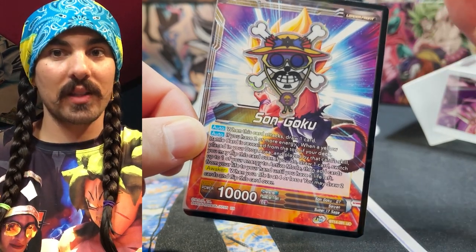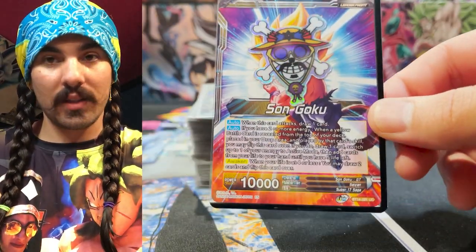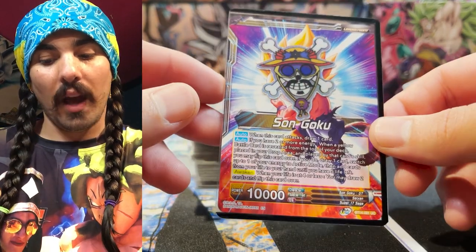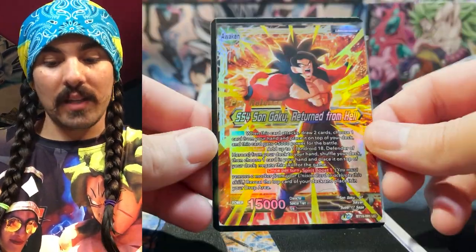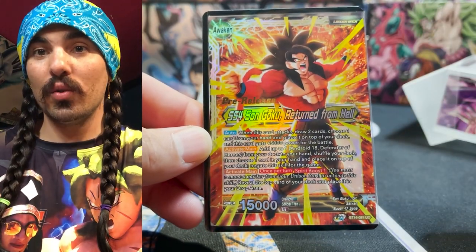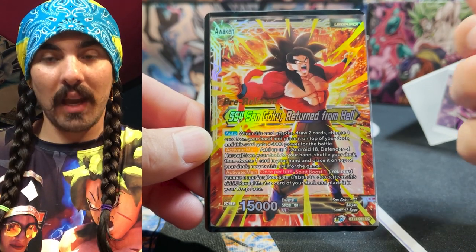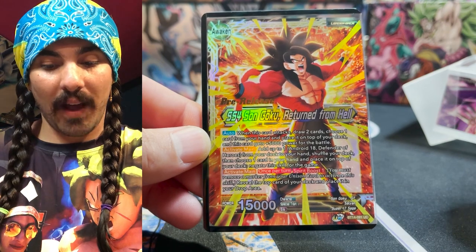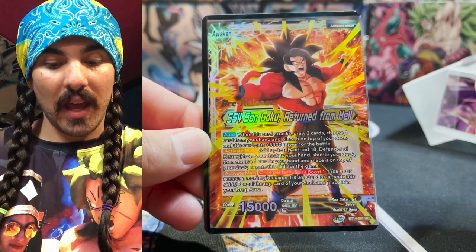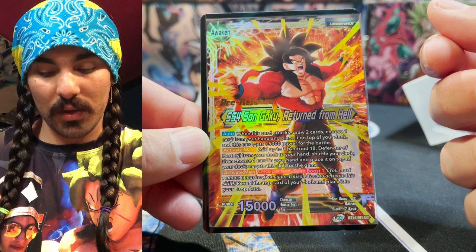That untap is very cool because it sets you up to not be stalled out. The other way he can awaken is if your life is at four - you can just flip him over and draw two cards. When he's awakened, he's got a bunch of cool stuff: when he swings you draw two cards then choose one card from your hand and put it at the top of your deck. He also has an activate main that lets you search your deck for your unison, then place a card from your hand on top of your deck.